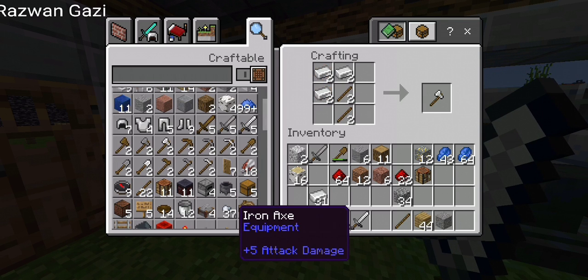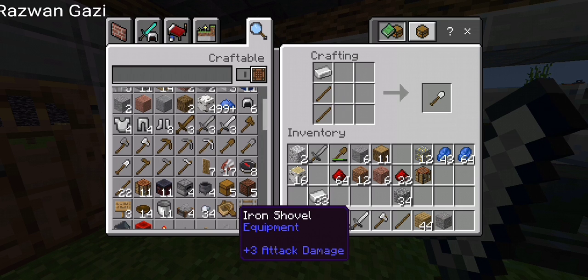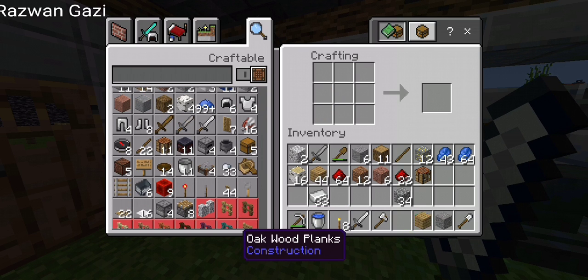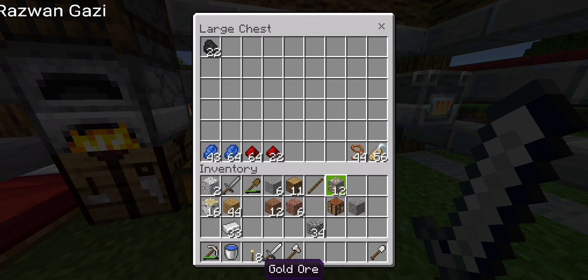Let's make an iron sword, an iron axe, an iron hoe, and a shovel. That's all the things I need. Now I'm gonna leave these items — lead and name tag — for my horse. If my horse dies, I can name tag my horse again with RGS, that's my horse's name.